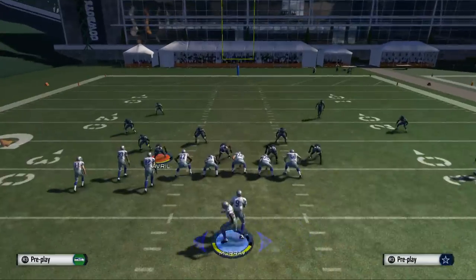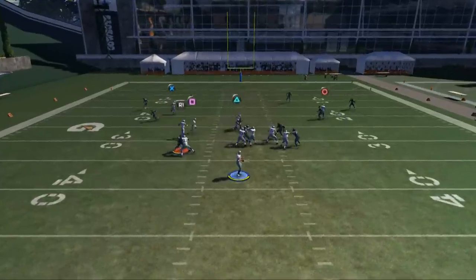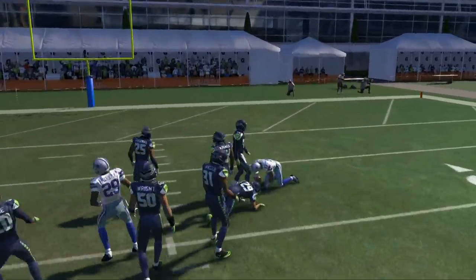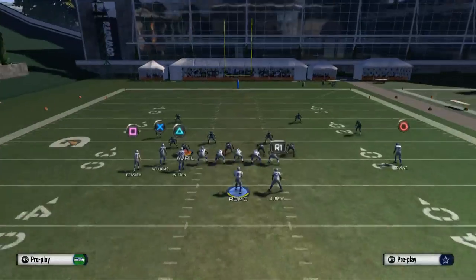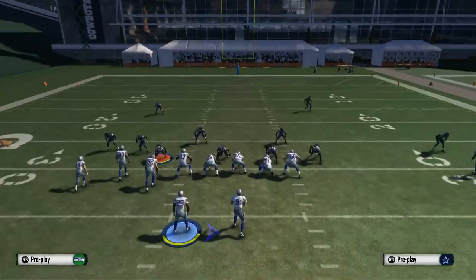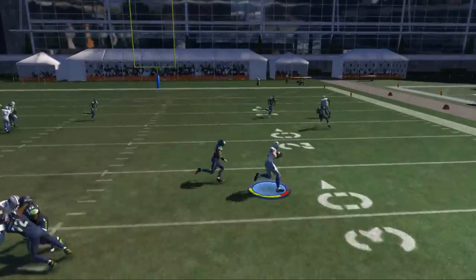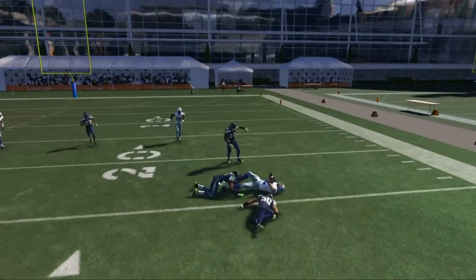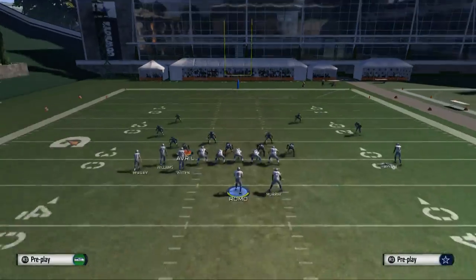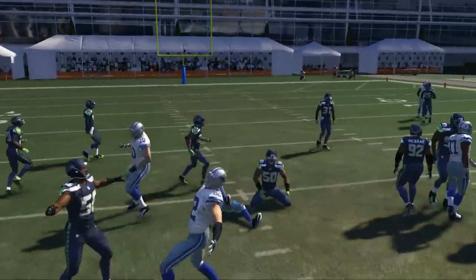If you don't like the slant route, you can always put Jason Witten on an in-route. The in-route works a little better against zone coverage, and the slant route works a little better against man coverage. If your opponent is running a lot of zone, run him on an in-route; if he's running a lot of man, use the slant. The in-route also gives better spacing between Dez Bryant and Jason Witten.